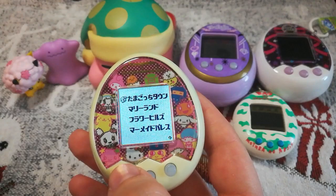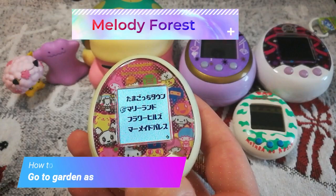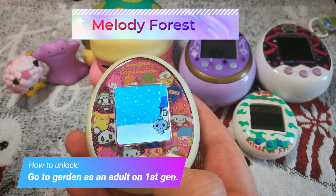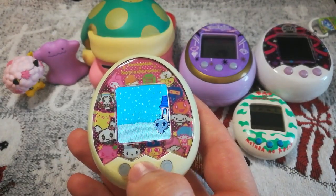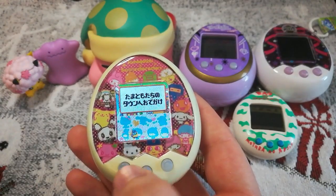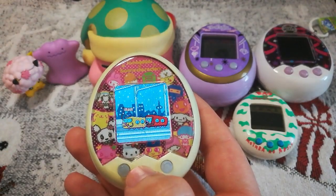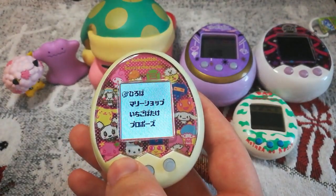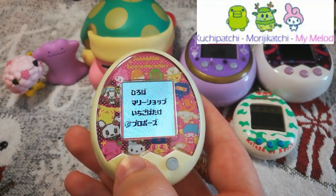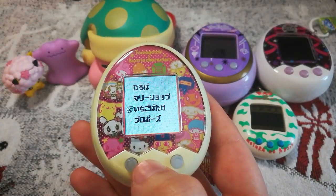The next area is Melody Forest. You can unlock this area by going to your yard outside on your first-generation adult. There are three characters in this area. When you go to this area there is a special game you can play.